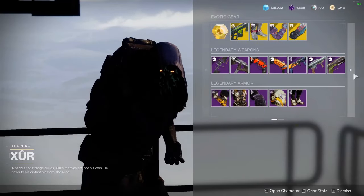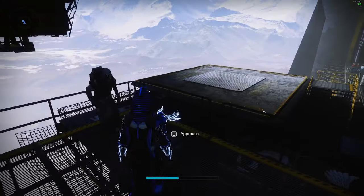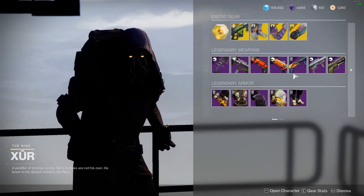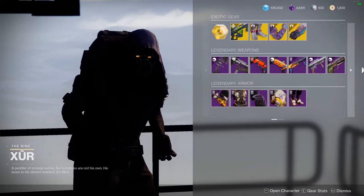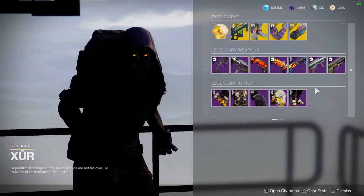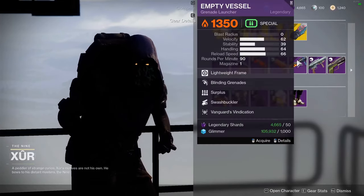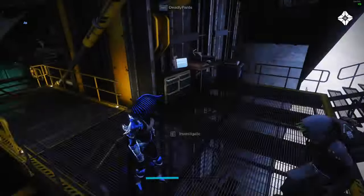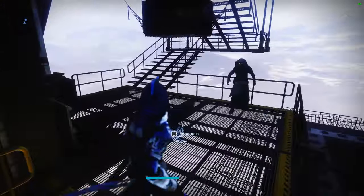You can try to get a good roll on things like Stompies, Orpheus Rigs, Worm Husk, or Celestial Nighthawk if you're on Hunter. You can also get these two exotics which used to have missions to unlock, but sadly they got rid of them. So tip one is: assuming you have the resources to spend, purchase weapons from Xur if they're better than the ones you have — like a blinding grenade launcher. I don't personally have one, so I picked that up too.